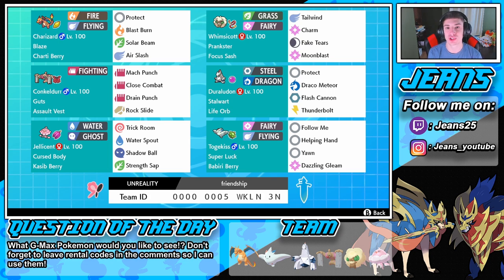Let me know for a question of the day: what Pokemon would you guys like to see get a Gigantamax form that doesn't have one already? I would love to see a Grapploct — a giant octopus in G-Max form would look so cool. But guys, let's hop on to these ranked battles and try to get some wins with this team.